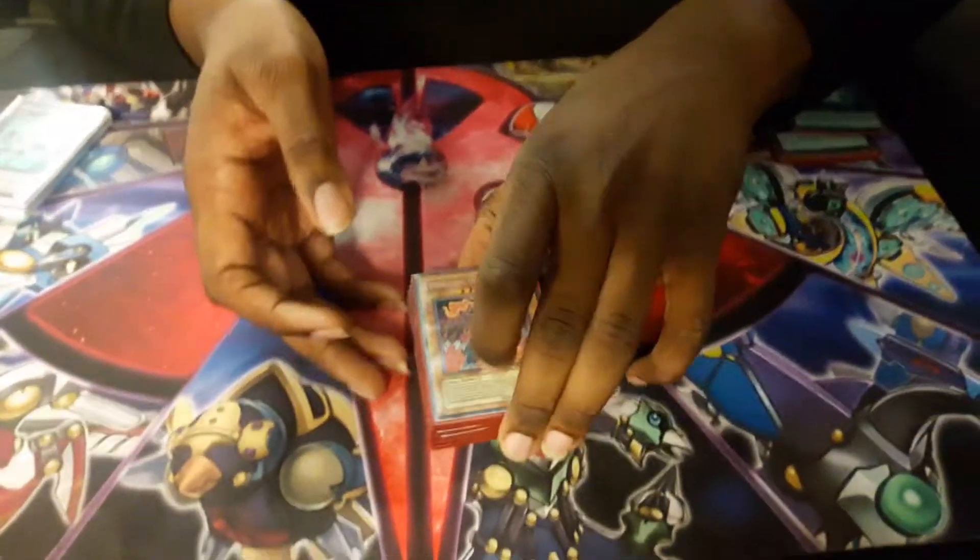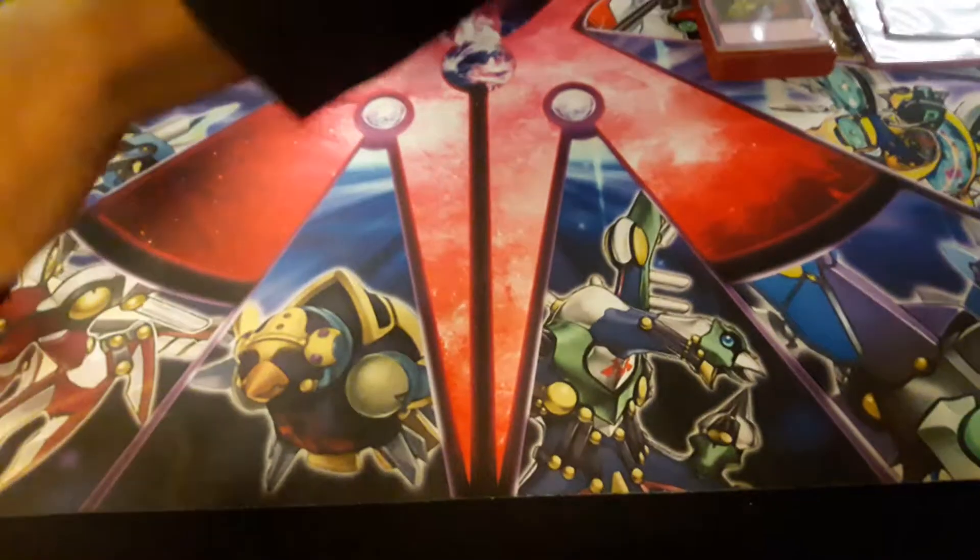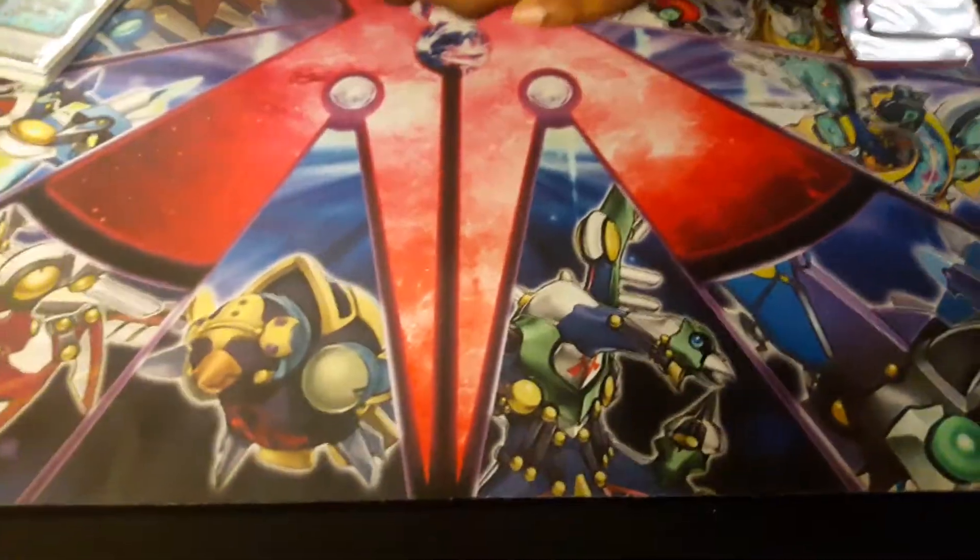How you special summon him: as you see, you send Blade Accelerator to the graveyard and he's your special summon. He's like a Lava monster — he gets rid of the traps.